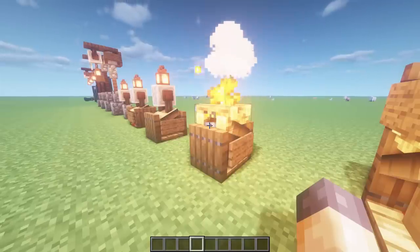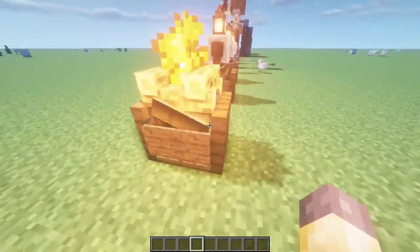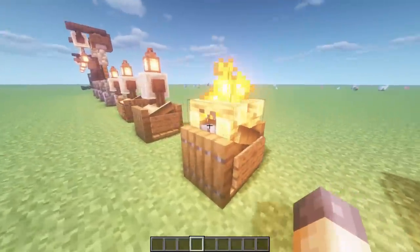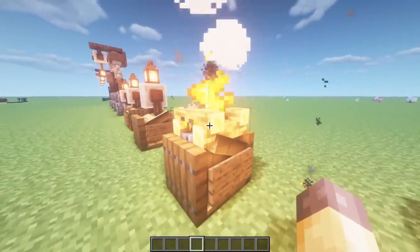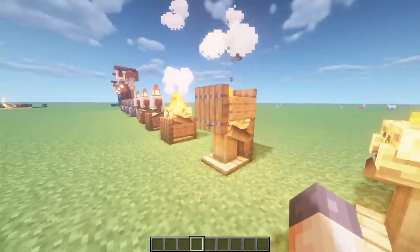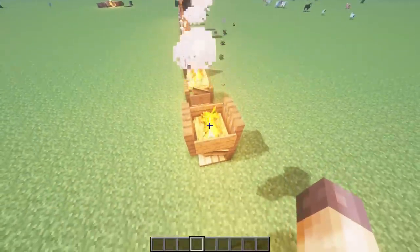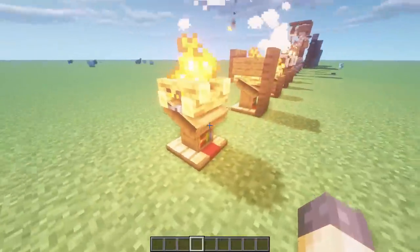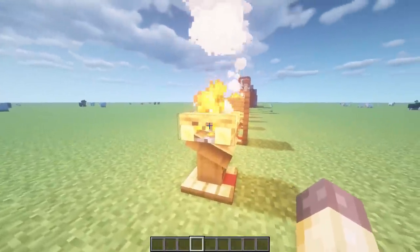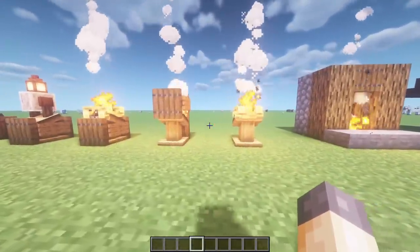Now we're done with the lanterns, it's time to move on to campfires. I've got the same design: a lectern underneath, trapdoors on either side, a sign on either side, and the campfire on top — it just makes for a cool looking torch. Incorporating the lectern again, I've got the campfire sitting on top with some signs and trapdoors on either side. It looks really unique. Even just the lectern and campfire alone, if that was up against the wall, that looks like a torch.